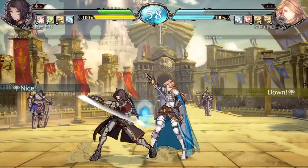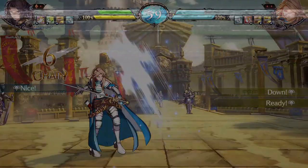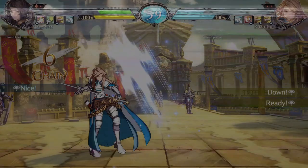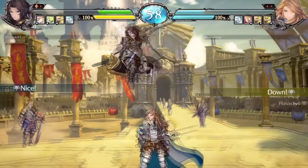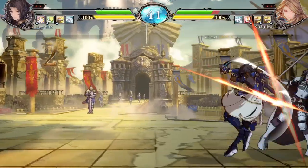One of the lesser explored options is his dash into jump, which is reminiscent of his turbulence attack. With proper conditioning you can create a bait-and-switch opportunity for low-high mix-ups.